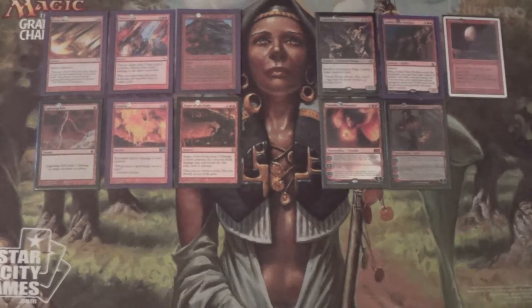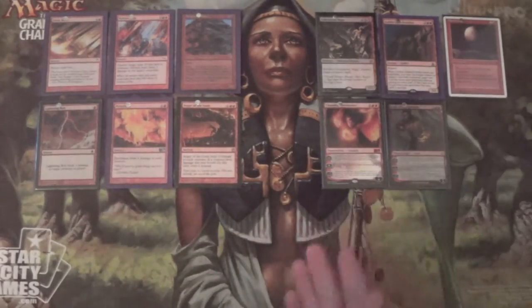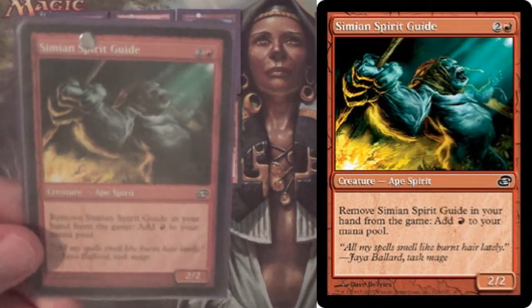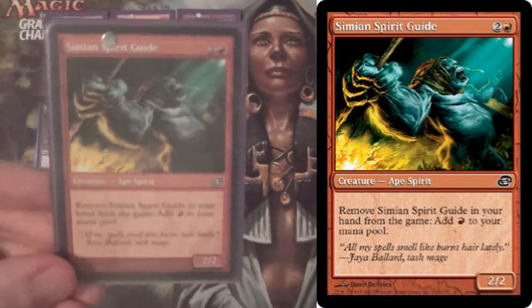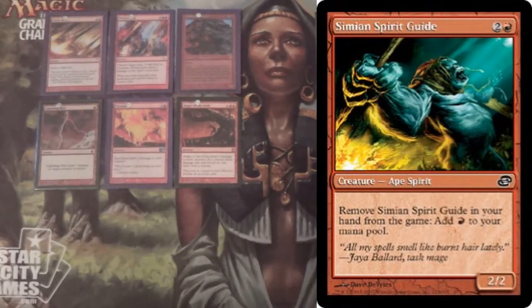Next we have an enabler. If everything above is LD spells and utility, this last utility card is Simian Spirit Guide as a four-of. Because there's nothing like getting out a turn-two Blood Moon, or a turn-two Stone Rain, and just working the game from there — especially if you keep hitting your land drops. Fast mana, gets the job done.